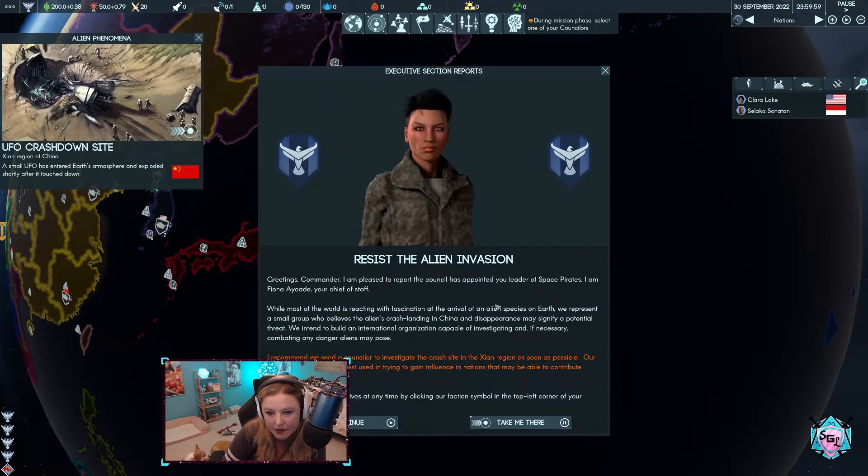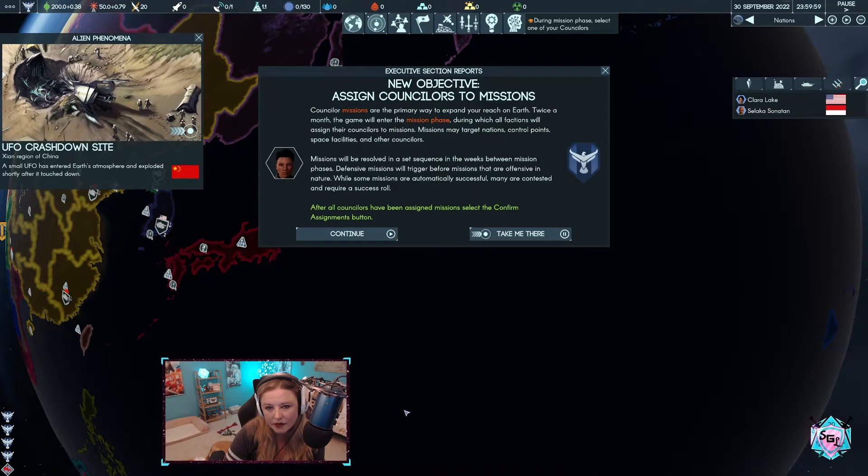Greetings, Commander. I am pleased to report the Council has appointed you leader of our organization. I am Fiona Ayoade, your Chief of Staff. While most of the world is reacting with fascination at the arrival of an alien species on Earth, we represent a small group who believes that the aliens' crash landing and disappearance may signify a potential threat. We intend to build an international organization capable of investigating and, if necessary, combating any danger aliens may pose. Our Council is made up of some of the Earth's best and brightest — they are capable, connected, and standing by for your orders.